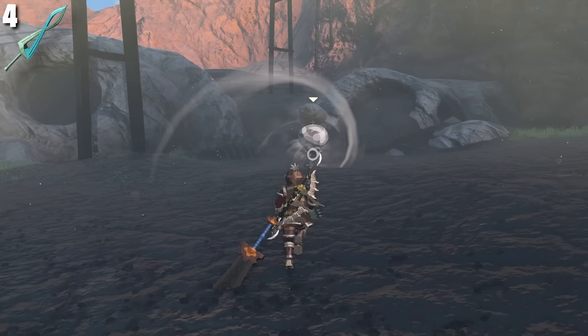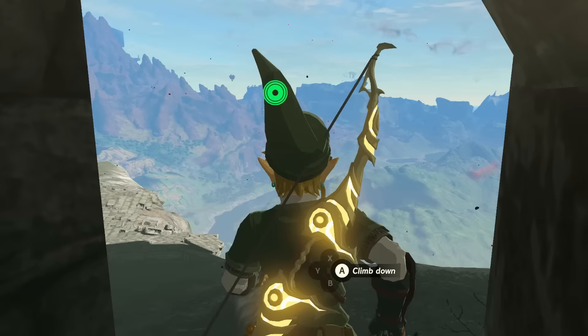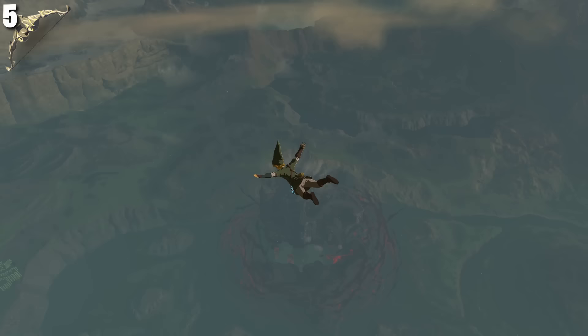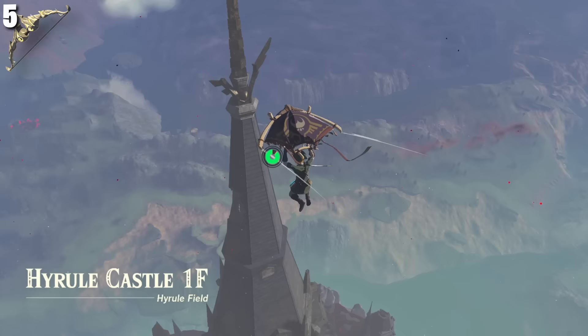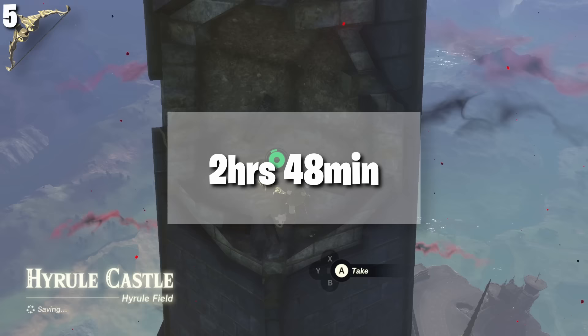I'll show you at the end of the video how to repair and buy new weapons, so you should definitely check that out. The next weapon isn't actually a sword but a bow — the Shadow Bow. The Shadow Bow is probably the easiest weapon to get in this entire video. All you have to do is go to the top of Hyrule Castle to a tower. In that tower, a piece is missing, and right inside that gap lies the Shadow Bow, which will respawn after every Blood Moon, so roughly every 2 hours and 48 minutes. You can fill your entire inventory with only Shadow Bows if you want. I strongly recommend placing one of your teleportation medallions here.